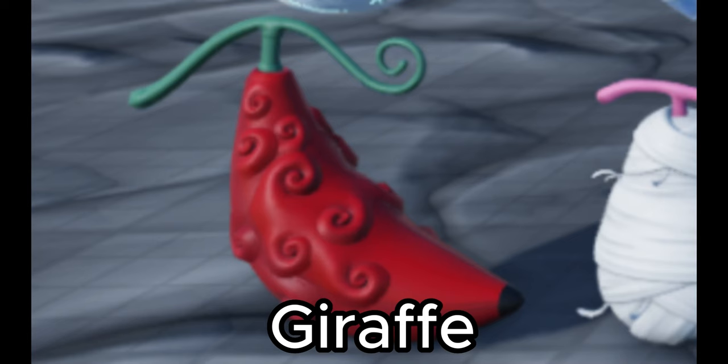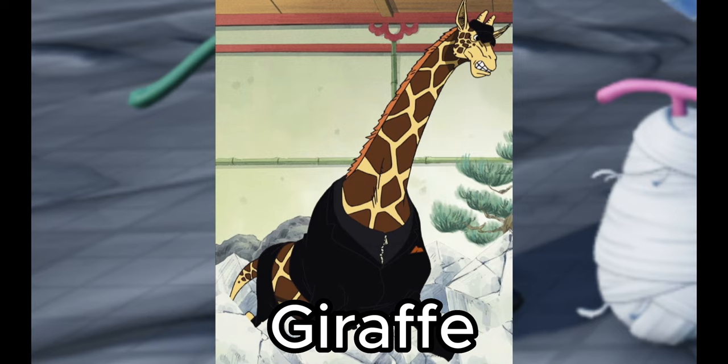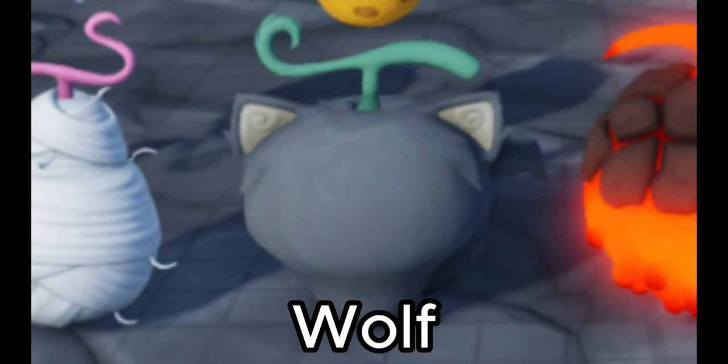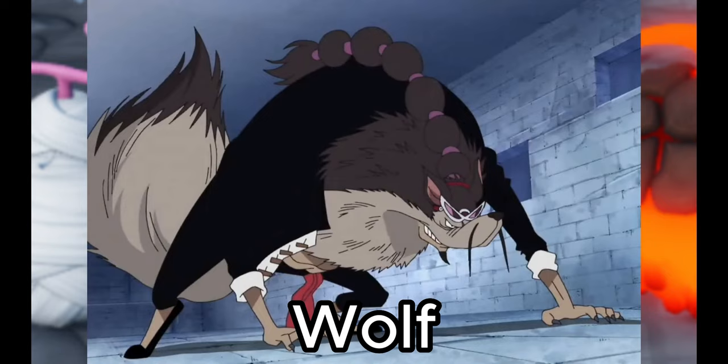Next we have Red Banana, aka Giraffe. The giraffe is going to have longer reach on his attacks due to his long limbs. I'd say probably middle of the road in terms of speed and strength. Next we have Wolf, which aside from probably being a cooler animal, I think is going to be in the middle of Leopard and Giraffe in terms of speed and damage.